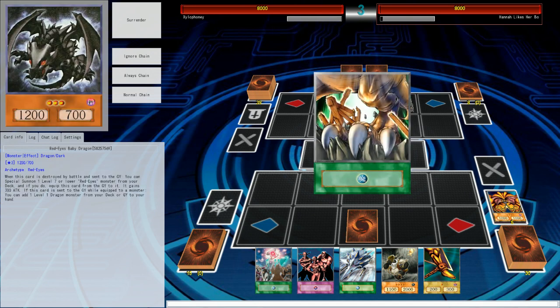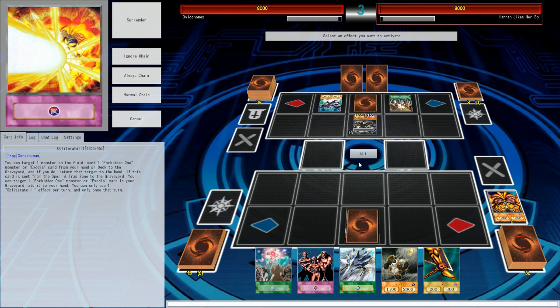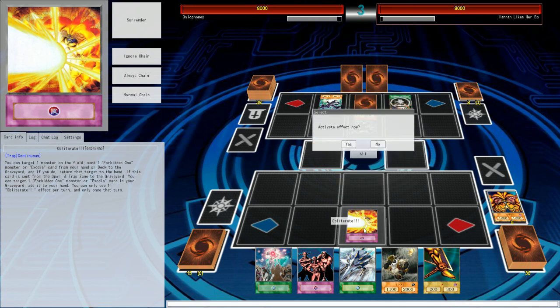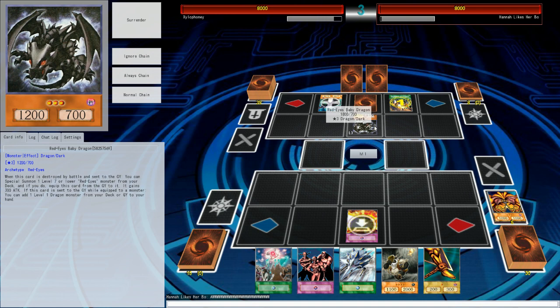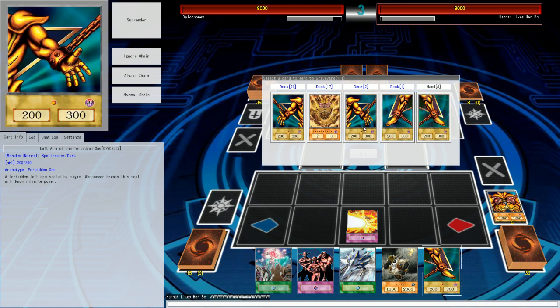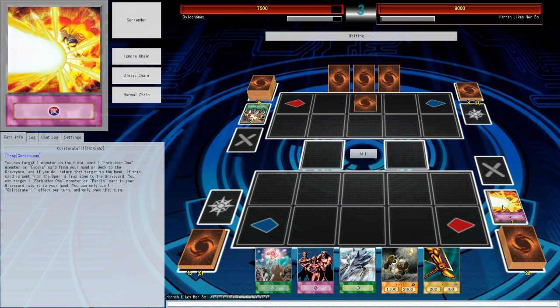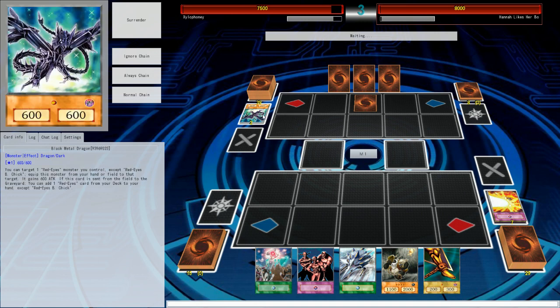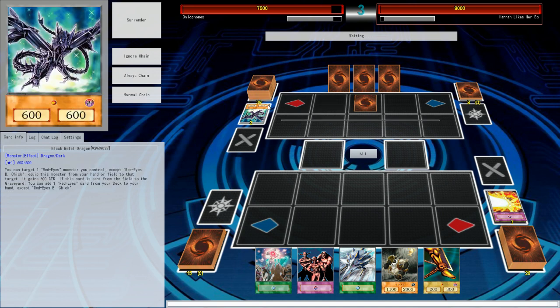Black Metal Dragon on the Red Eyes Baby — so if I destroy that thing it's going to be good. Let's see — this is happening no matter what. Will Obliterate pop up? Do I want to activate the effect now? That will send Red Eyes Baby Dragon back to hand, which might stop the chain destruction. Let's find out. End from deck to grave — I didn't get to keep Obliterate. I should have just gone for the secondary effect. She gets her Black Metal Dragon off. Not ideal, oh well.